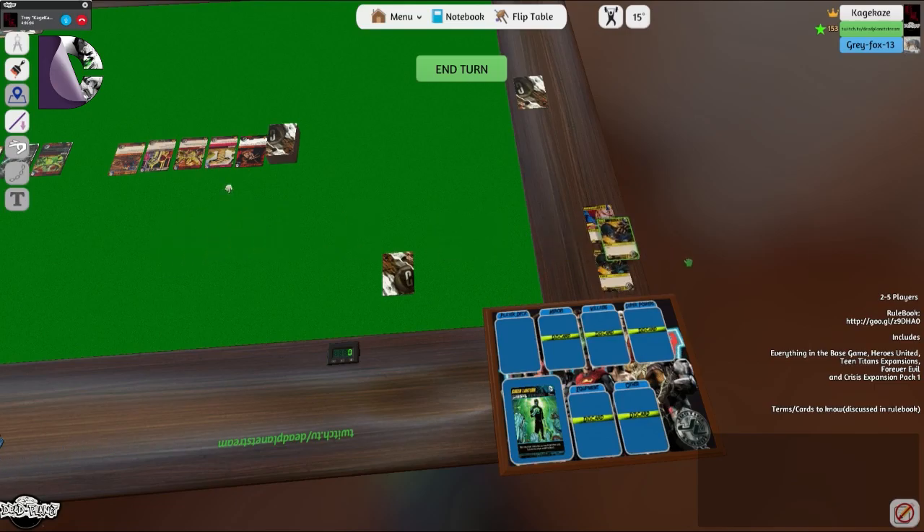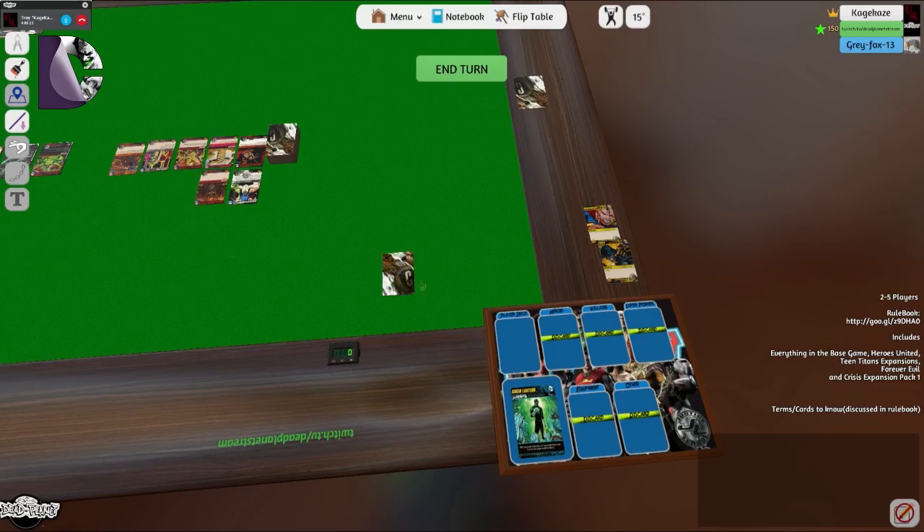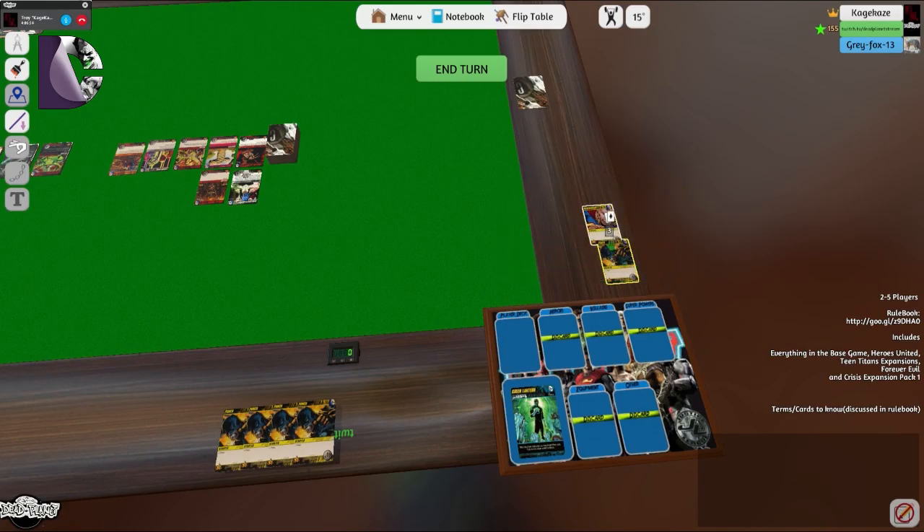Here's the downside — we get one card, and then because of Ras we get another card. It's one of the Crisis cards: choose any number of players, each draws a card, plus one power for each player who draws a card. Pretty powerful! Gorilla Grodd showed up but he doesn't have an attack, so we're good. Gray, it's your turn.